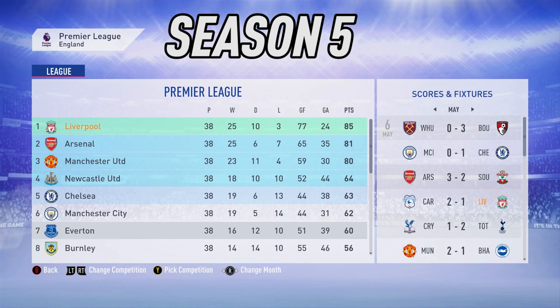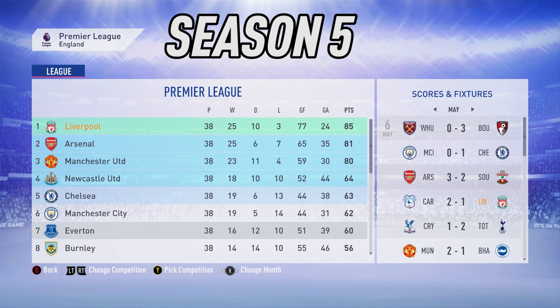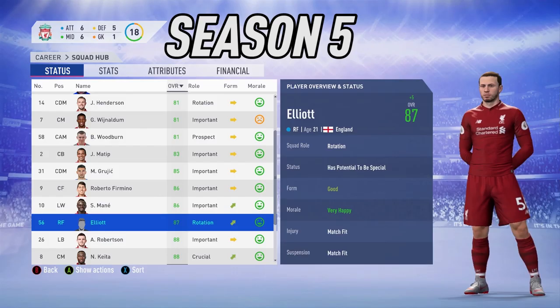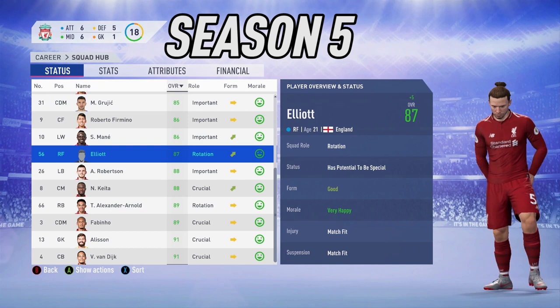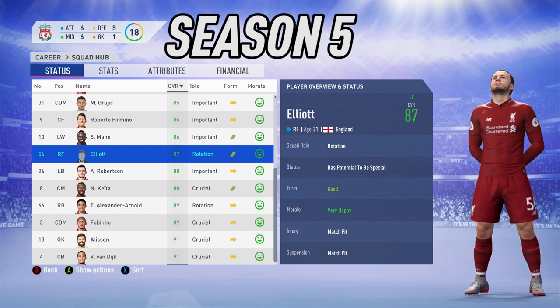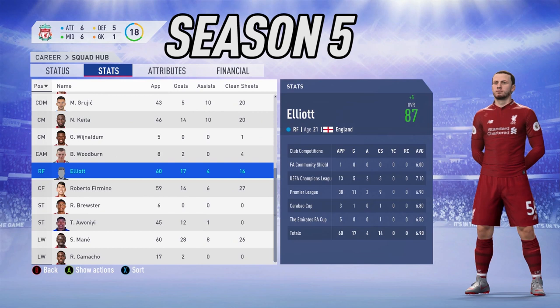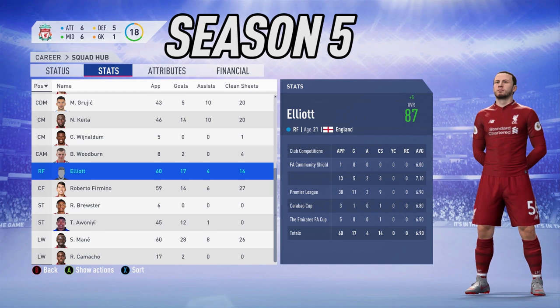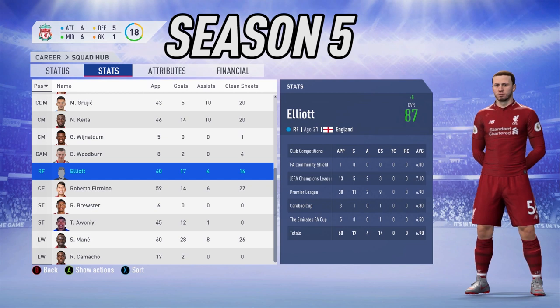Back-to-back champions for Liverpool — that is the Harvey Elliott effect. 85 points in the league, four points ahead of Arsenal. They did manage to get to a European final in the Champions League but lost out to Real Madrid 5-4 on penalties, so Elliott couldn't get his hands on a Champions League medal. He's now at 87 overall, a plus five — better growth over the past two seasons. At 21 years of age with potential to be special, it's a record-breaking 60 appearances this season, 17 goals and four assists — pretty much becoming a Liverpool regular starting week in, week out.